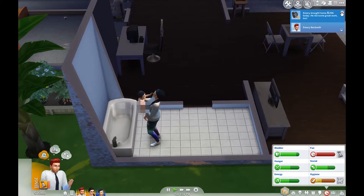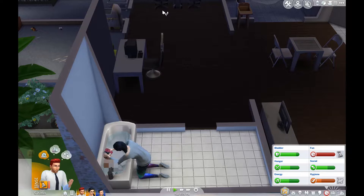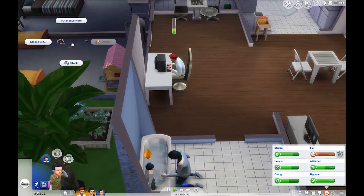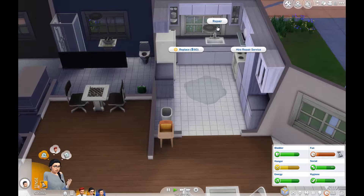Emery is home. He did not earn a promotion, but that's okay. He is super tense though, so let's send him to play the games. His fun just needs to go up. Have him do that afterwards. She needs to also have fun, but she's also hungry. And the sink needs to be fixed, so I'll just fix it really quick.